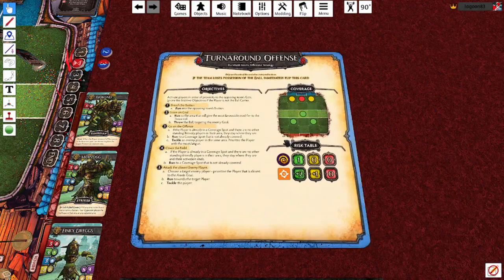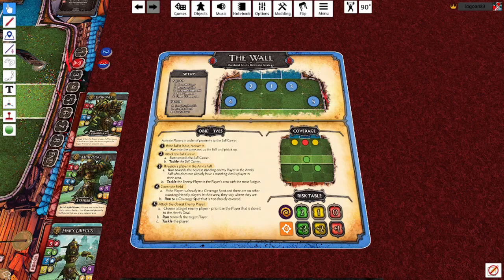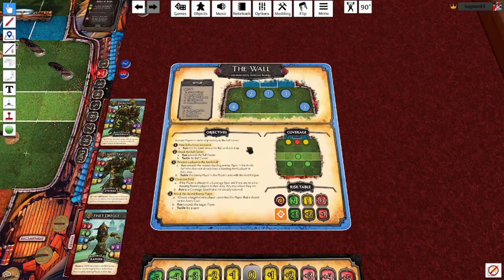Each one is double-sided. You can flip it - basically if the team, so this one here, the Anvils team is the defender. But if they retrieve the ball, then you flip this over and now they're on the offense.